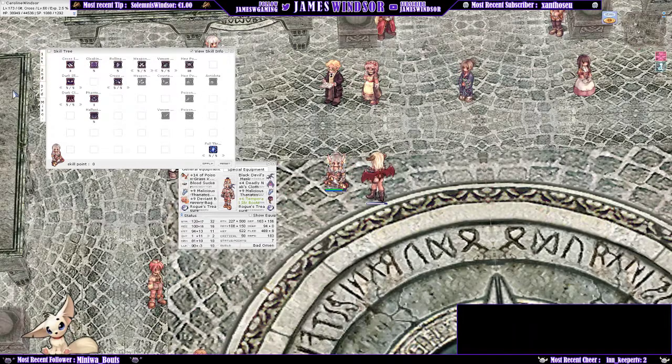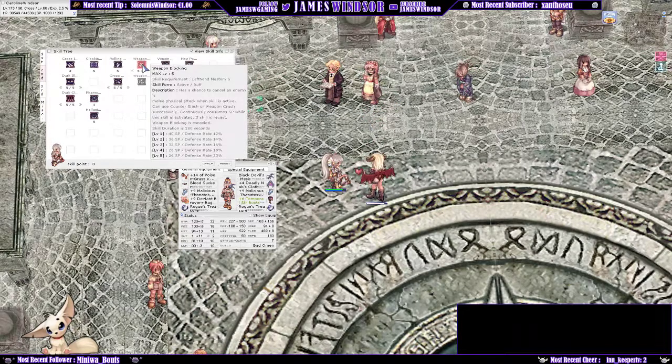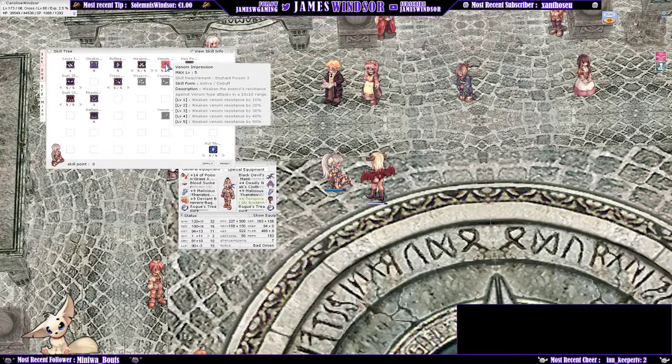Kimmy is a Ghost 1, large size, undead property mob. This basically means you need some sort of elemental damage because she only takes 70% from neutral damage. If you're able to get ghost element that would be absolutely best, though I'm not sure who would manage that — there are some weapons that give ghost property. As a GX, Enchant Poison plus Venom Impression actually gives you quite a boost.